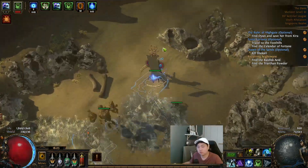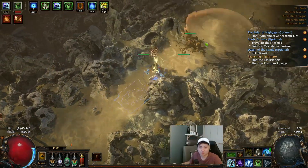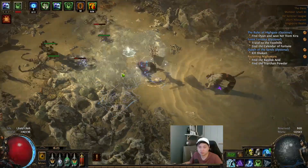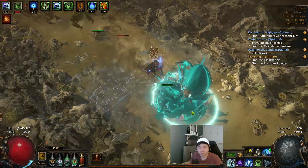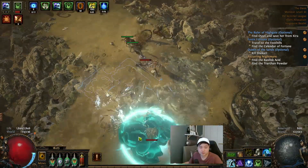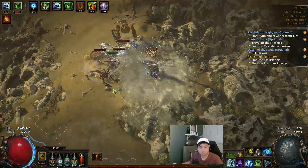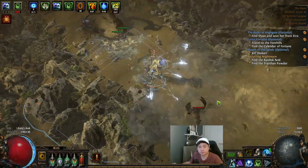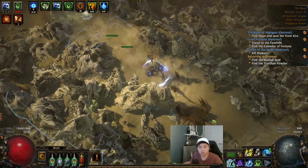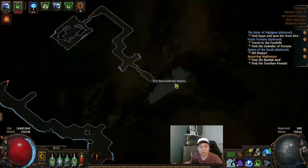First phase done. You need to chase the tail — it can be a bit annoying because of the sand slowing your movement speed. It drastically reduces your move speed. Take some Wisdom Scrolls along the way. This should be the last one before we fight the boss.